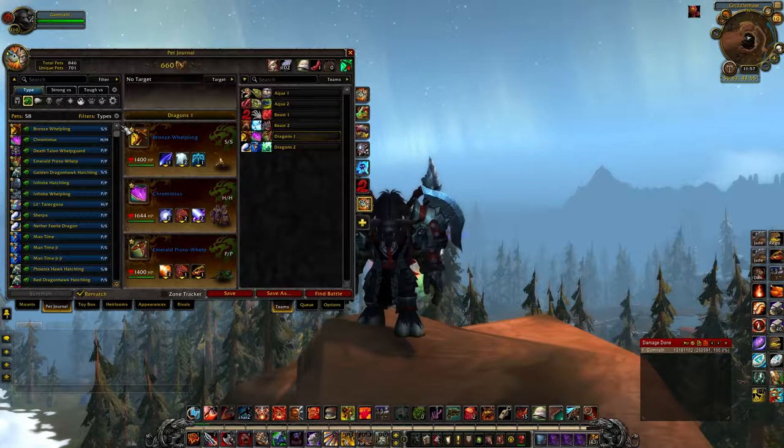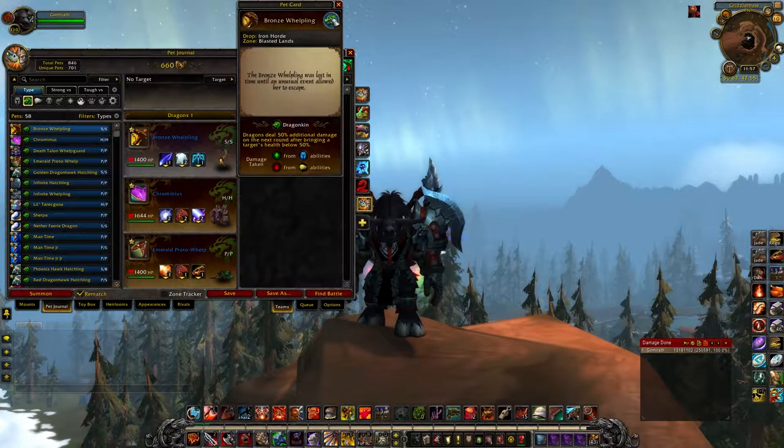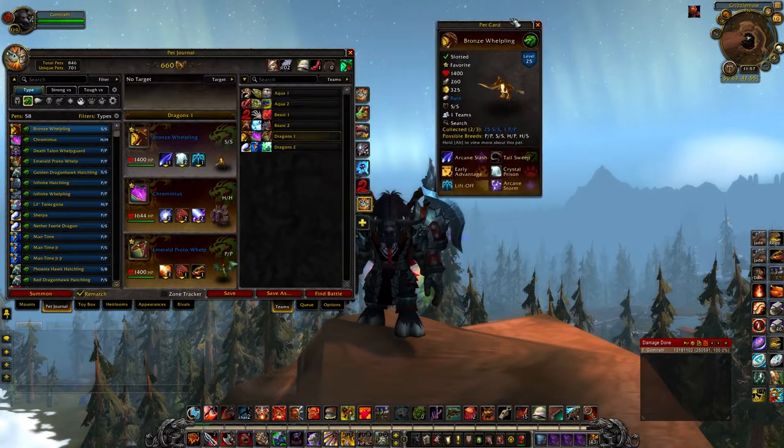If you've seen my safari videos around the world, I mention every single dragon basically — pick it up. They have an incredibly strong racial ability: dragons deal 50% additional damage on the next round after bringing a target's health below 50%. It's just really, really strong.